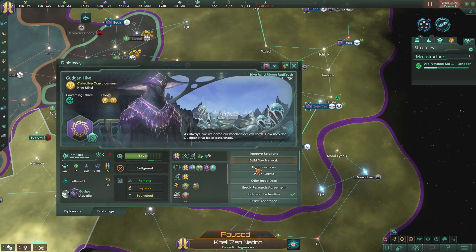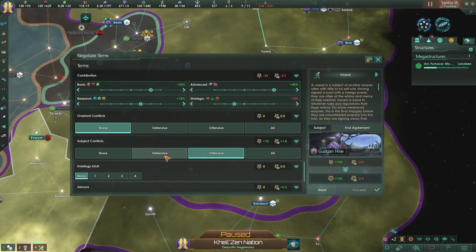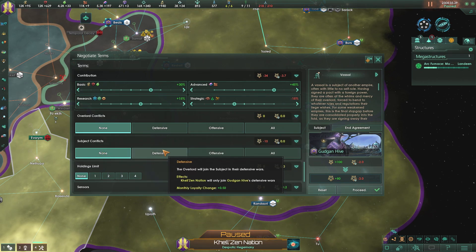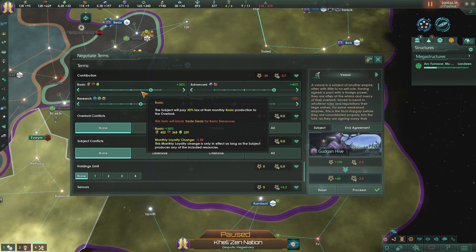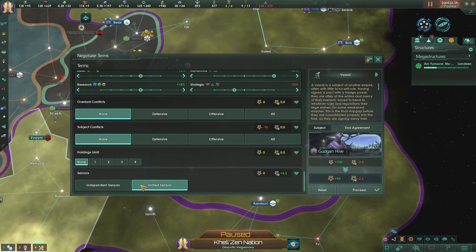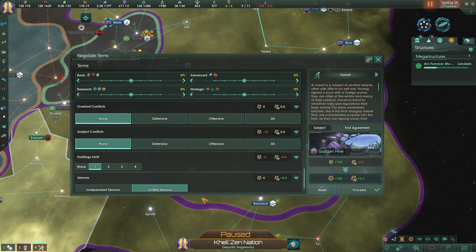One thing we could possibly do with the Gungden Hive is negotiate our agreement with them. I'm going to lower a little bit of our basic stuff and the research from them - I'm not going to get involved in any of their crap, I'm just going to stop sucking resources out of them. I can take a holding as well. Proceed.